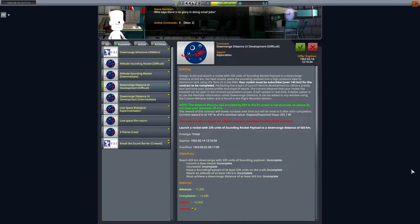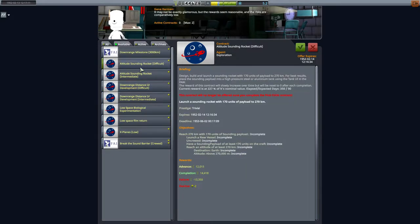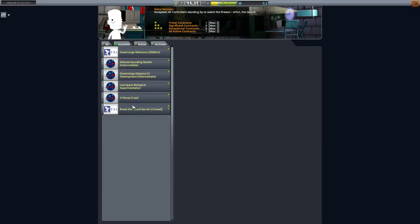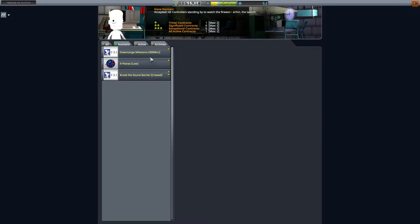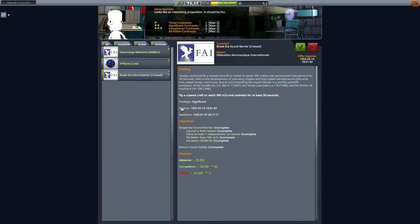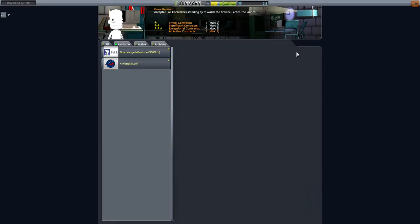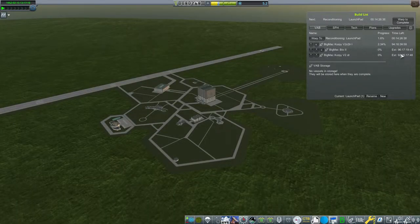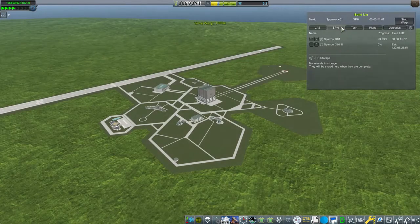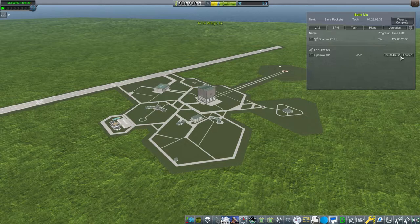Before jumping into the first X-plane flight, let's grab some contracts. I'm going with the low space film return for money to get upgrades going, and the 'break the sound barrier' milestone contract — worth more and definitely achievable. You just need to get over a certain speed for at least 30 seconds; the plane is capable. We also need to do mission training for Ziggy Kerman. I sped through upgrading the VAB and R&D building, then we finish building the X-plane and prep it for air launch.